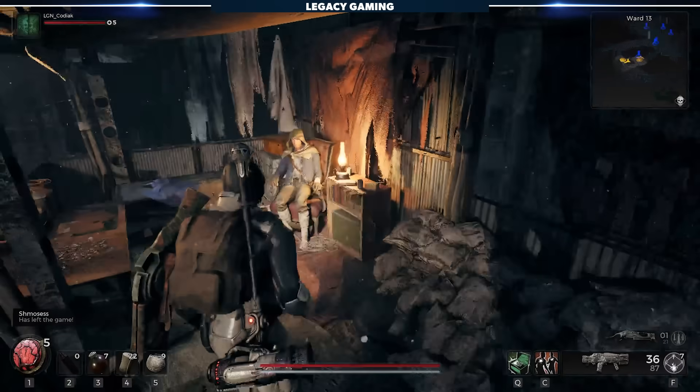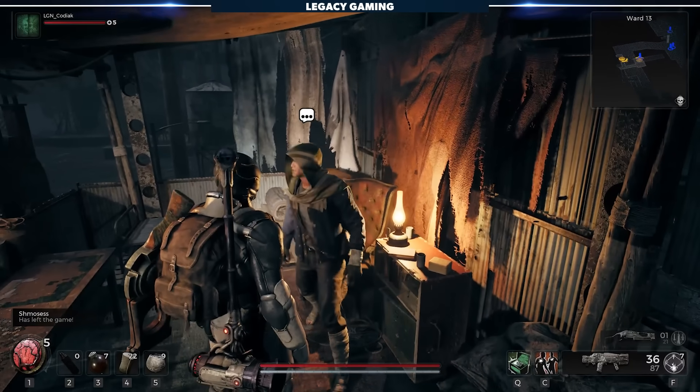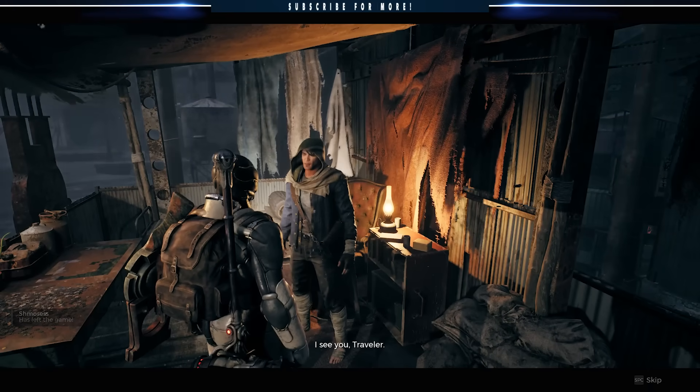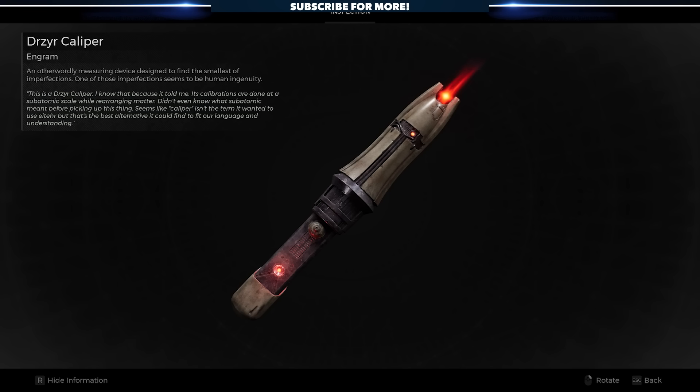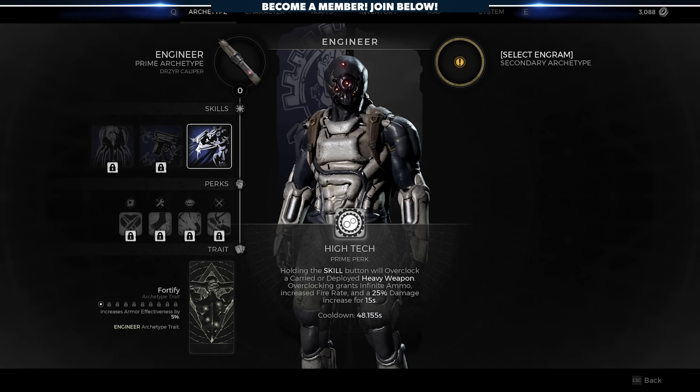We can't stop here. We need to head back to Ward 13 and make our way to Wallace, because he's the key to turning that alien device into something a lot more powerful: the Drasier Caliper. Take a second, equip your new item, and baby, you've got yourself an engineer.